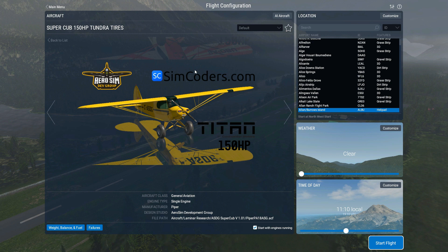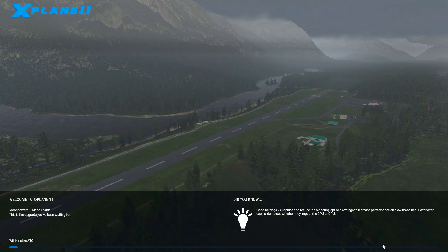It's looking good already here — we've got a simcoders.com plug, Titan, which I believe is the company that supplied them with data for the engines. And of course Aerosom Dev Group, the primary developers. This is really cool because they have the Reality Expansion Pack already built in, which is made by Simcoders. Usually that's something you buy on top of a payware aircraft, which can make some of them really expensive, but for this one they've fitted it all in. I think it's going to be worth the price.